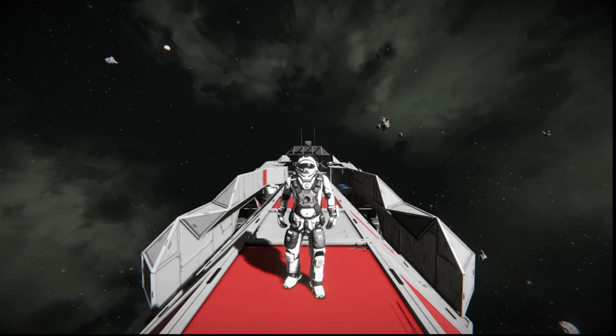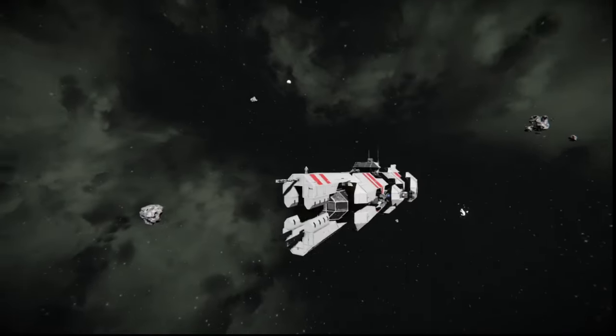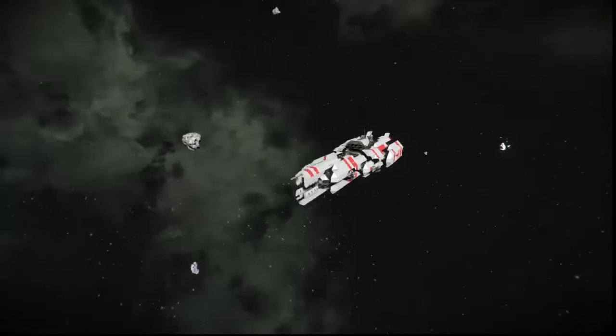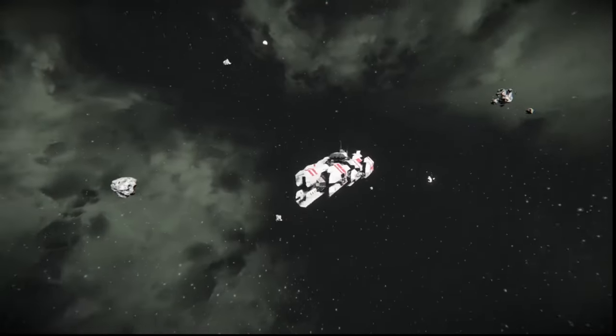Hello everybody, this is BadgerWild and we are back with another Space Engineers ship review video. This time we are reviewing a frigate that you guys requested — someone wanted to know what the first frigate was in the frigates video, and this is it. It's an older frigate within Space Engineers, which is why you'll notice it has very few of the more modern blocks. This is what people used to build back in the day, and the design still holds up pretty well nowadays.